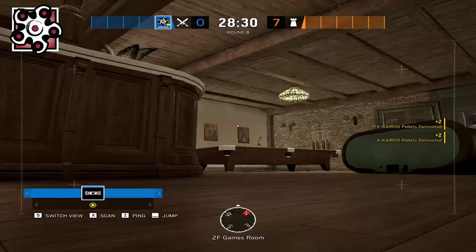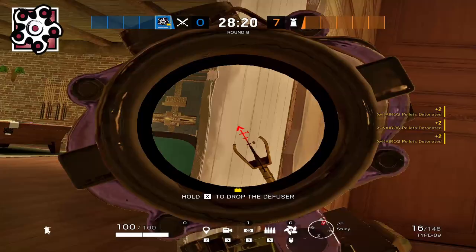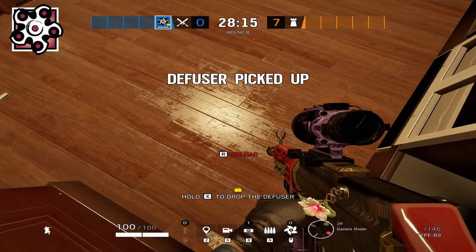The hardest part of this take is clearing that top main shield. If there's no shield, this attack is pretty straightforward — just make sure you open up the walls, because that is the key factor for taking the objective and going for the plant.